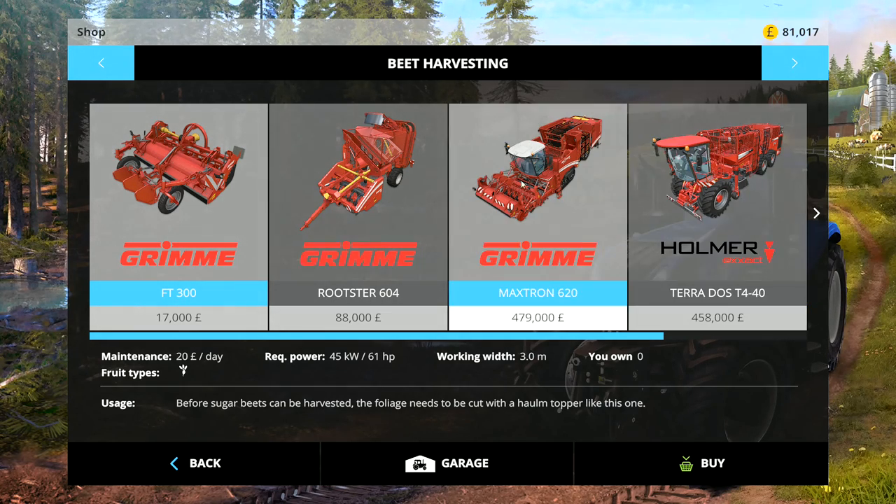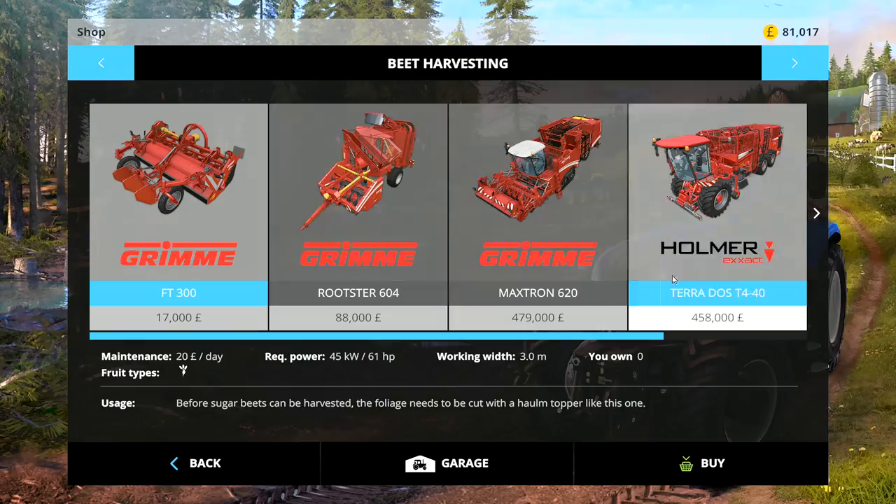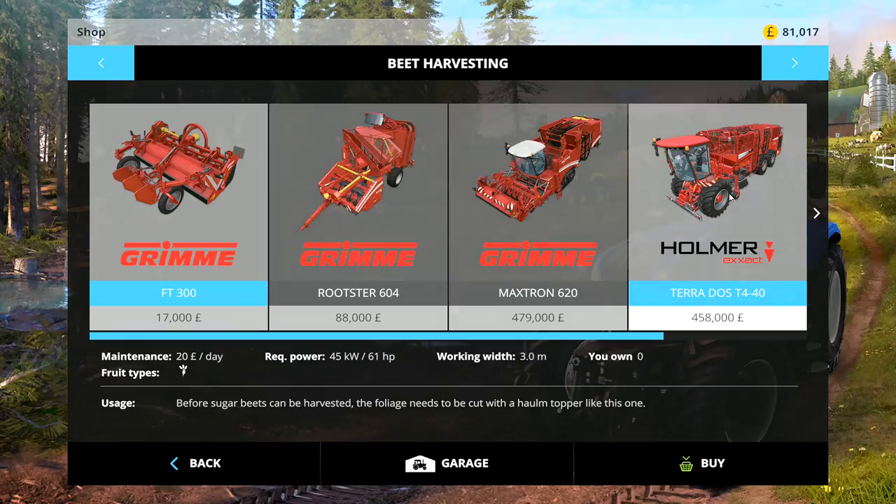So it's your vote, it's your game. Head to the comment section down below and let me know which one you want. It's one of these three: you've got the topper and trailer that both go together on a tractor, or you've got the self-propelled one or the new self-propelled one.